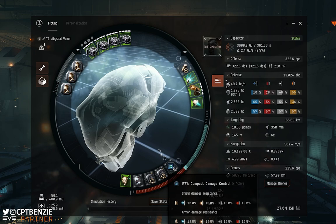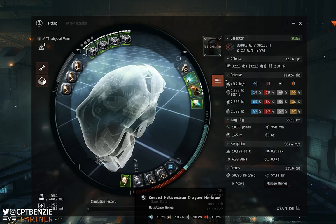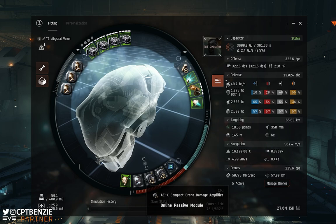In the low slots we have an IFA Damage Control, giving additional resistance bonuses to shield, armor, and hull. We then have a Compact Multi-Spectrum Energized Membrane to increase resistances across the board. Finally a Medium ACM Compact Armor Repairer that repairs up to about 4,950 HP per cycle - you can keep this running at all times to repair incoming armor damage. The last two low slots are AEK Compact Drone Damage Amplifiers to boost drone damage output.